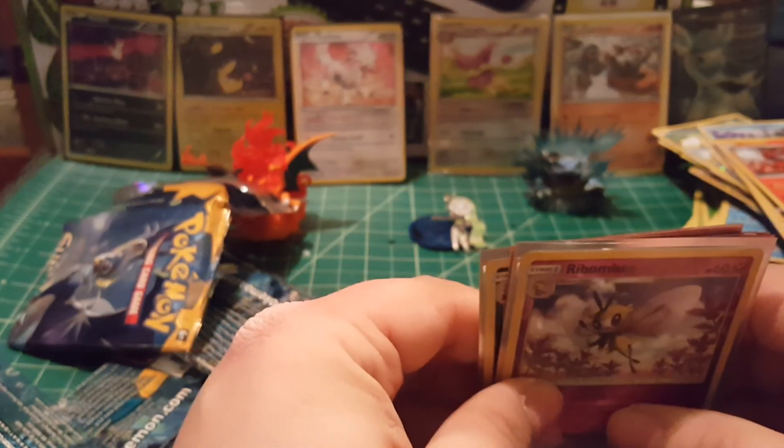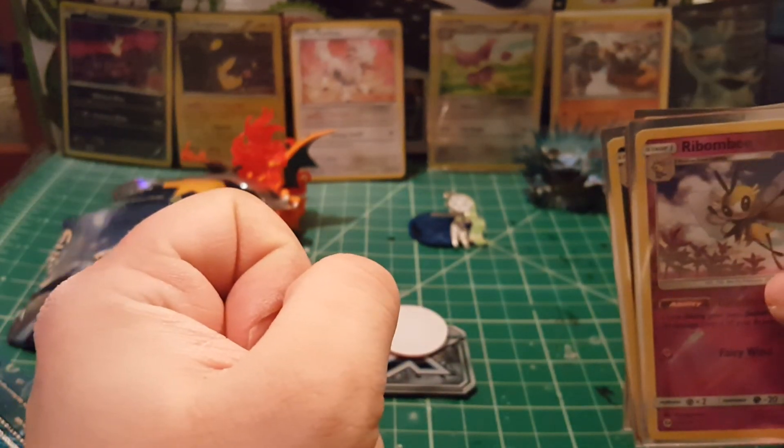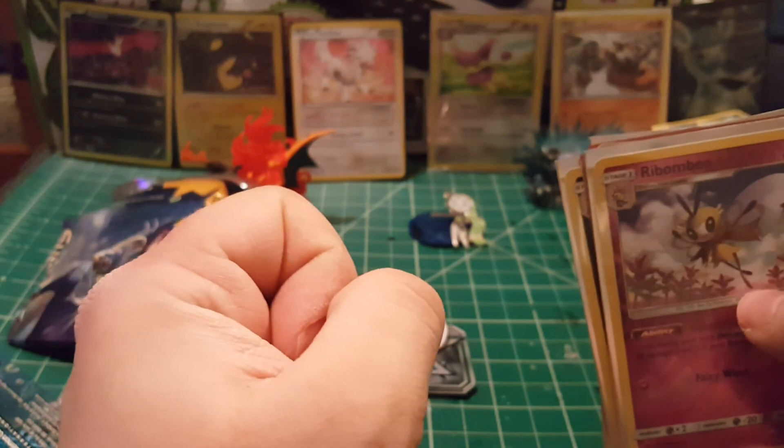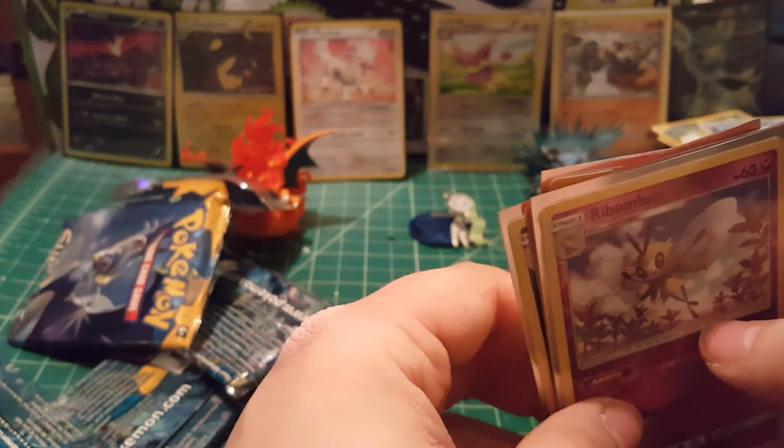Let's recap the pulls: Vikavolt holo, Feraligatr holo, Espeon GX, Lunala GX, and a Ribombee reverse holo. Four out of eight packs gave a holo or better, and five out of eight total had a reverse rare or better — that is very solid. I am not disappointed in the slightest. Hopefully you nerds enjoyed the video! If you liked it, hit that like button, let me know in the comments what you think of these pulls, and subscribe if you haven't already. Talk to you nerds later!